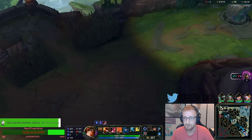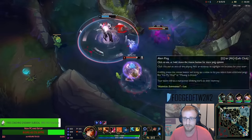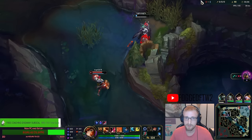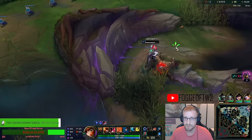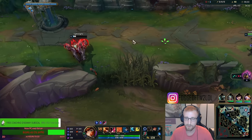We farm up. I'm gonna build CDR boots now — tier 2 boots, really good against Darius in general. He went for grubs, and mid had no prio, so Orianna roamed in.